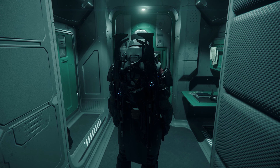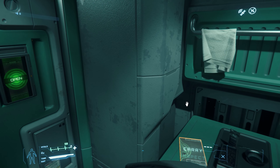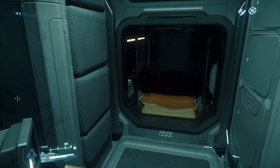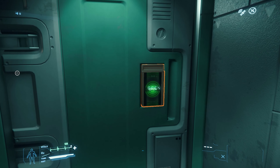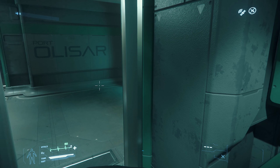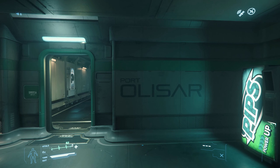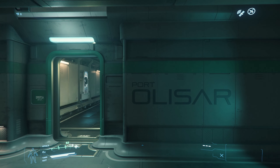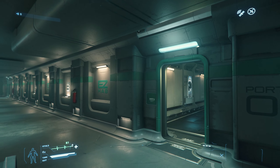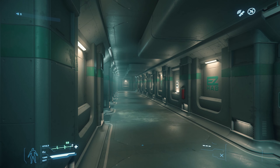Let's take our first steps out of our HAB — these are tiny, especially the ones at Port Olisar, because it's just a space station. Go ahead and look at the door with your inner thought and open the door. So we're greeted here with Port Olisar, and this is where we're at — it's a space station just outside of Crusader in the Stanton system.